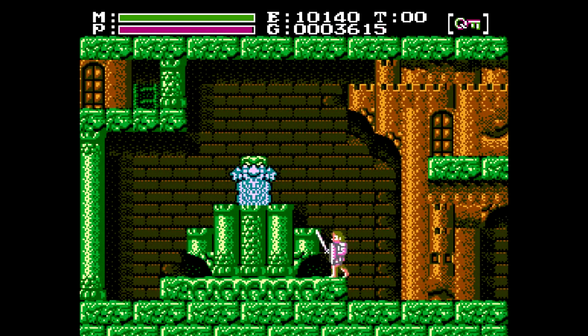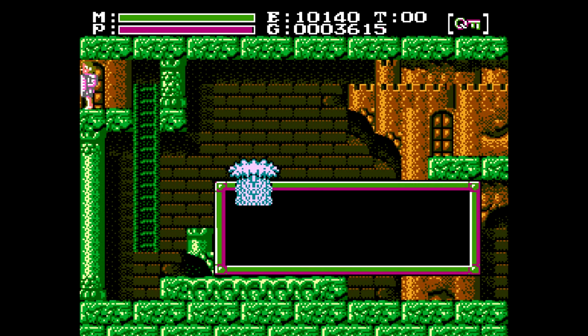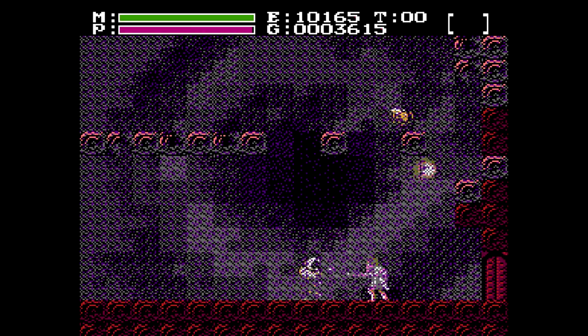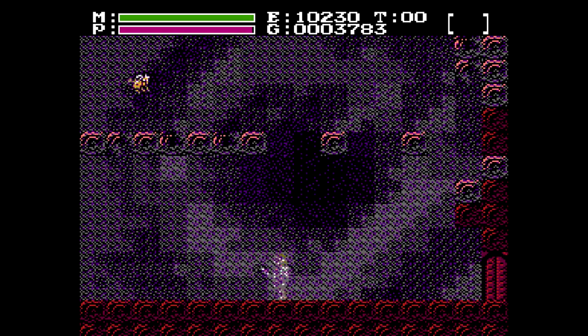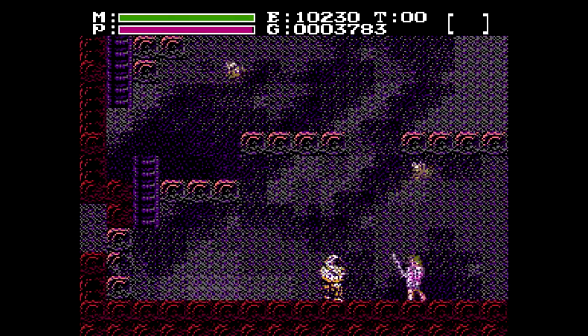If you go over here to the fountain, see this block up there? Push it to the left with the ruby ring. Hooray! We can progress beyond into the world tree, I think. At least, I think this is inside the world tree. Whoa, what's going on here? Kind of a trippy background we got going on here, especially for an NES game.